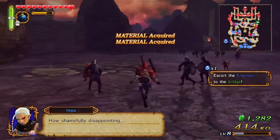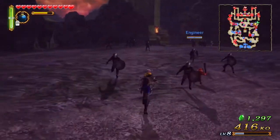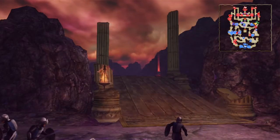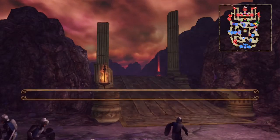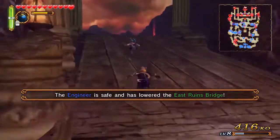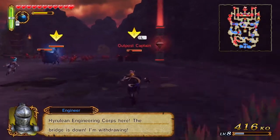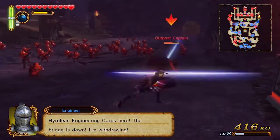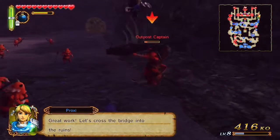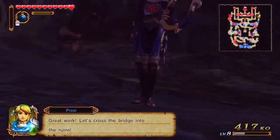Sheik doesn't seem that fantastic — I'll probably try Emperor Link after this. Mission successful! Bridge is down, we can continue. The engineer just stood there as the bridge magically fell down — did we really need him? Why do we need an engineer to lower a bridge?